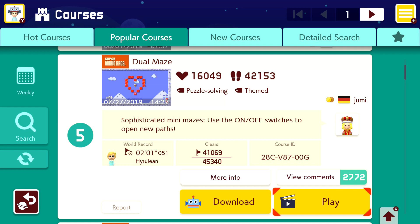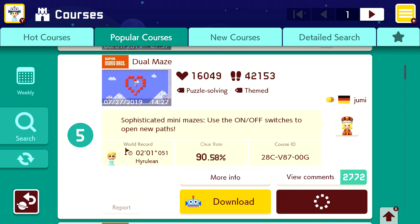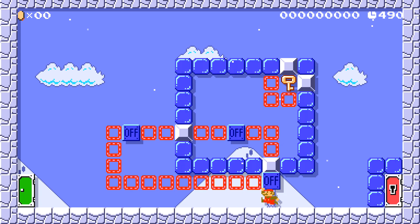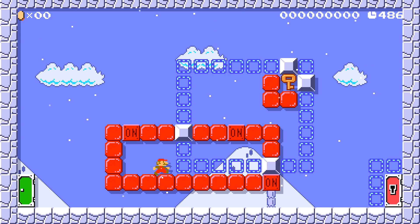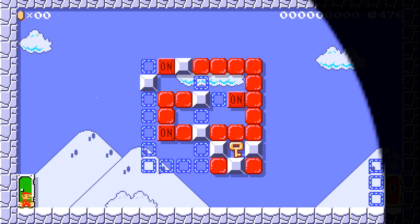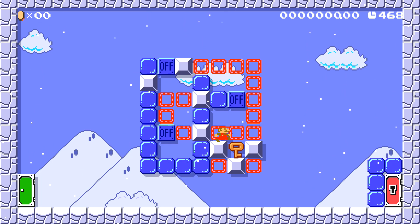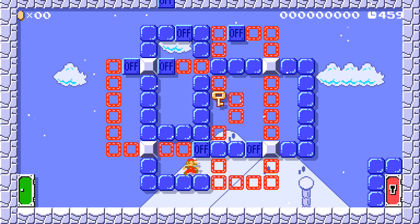Level number five: the Dual Maze. 'Sophisticated mini mazes — use the on/off switches to open new paths.' Another maze level, another puzzle thing — very cool. For this one, to start things off, we need the key. That's pretty easy to start with. They are really like little mazes — you need to jump to sort of trap yourself into specific areas, and then sort of undo it to get back out. I love the idea, especially since it's like in one little room each time. There's usually only one way to go, so it's pretty easy to piece it together sometimes.